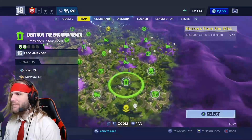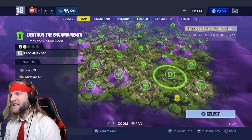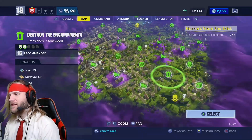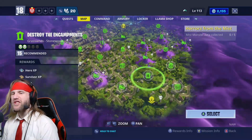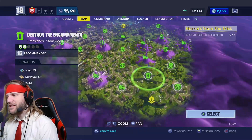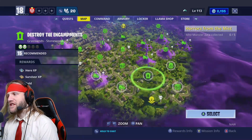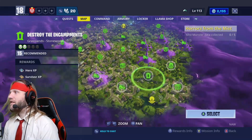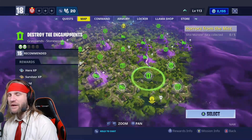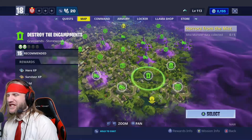In my opinion, the best Mist Monster hunting mission is going to be the Destroy the Encampments. This one is basically a combat-focused quest where your goal is to just hunt down tons and tons of husks. So we're going to use this one to try to kill — sorry — collect 5 Mist Monster data in one round, which should be pretty easy.